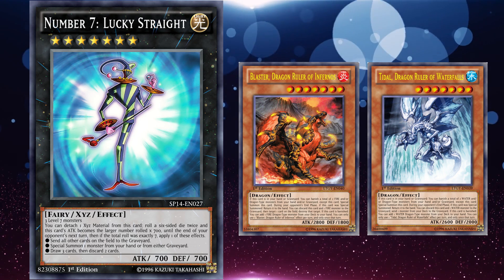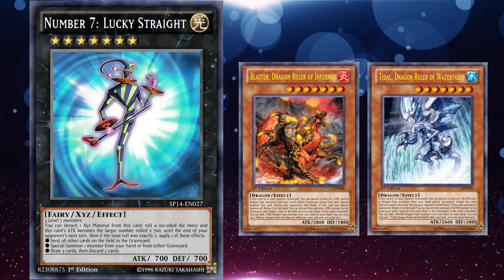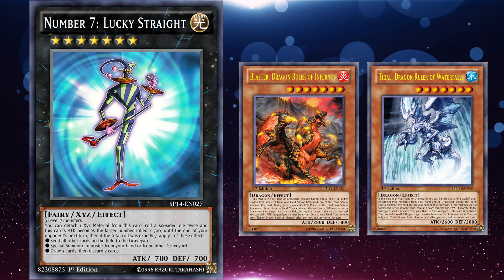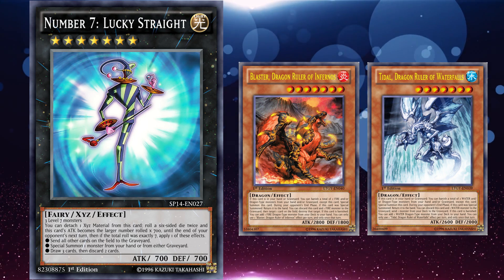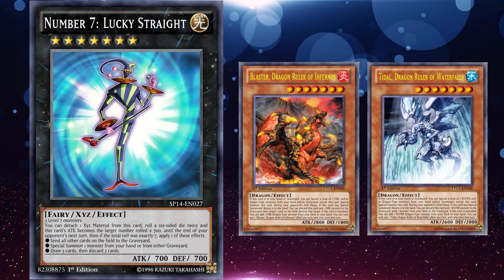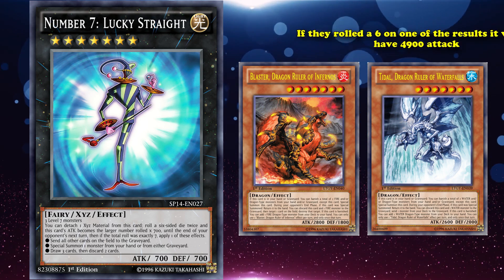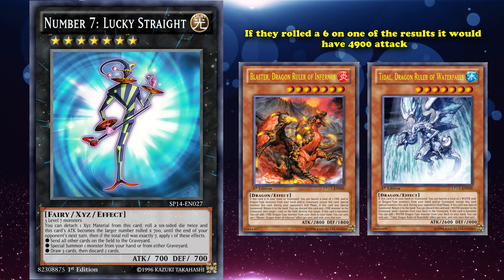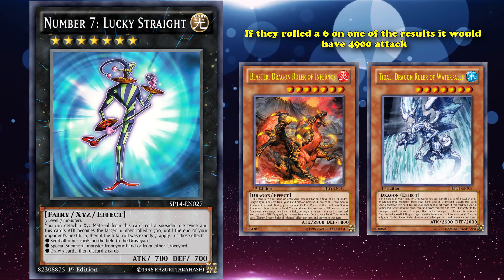A lot of the times, Dragon Rulers would play Lucky Straight as just an option for mirror matches, where there were board states they just couldn't deal with. Using Lucky Straight to send all cards on the field to the graveyard was one way to deal with them. It was basically played because they didn't have other non-targeting options, they could go into it very easily, and at the very least could try for a high beatstick — rolling a six gives it 4900 attack. So it still wasn't a super successful gamble card, but it came very close.